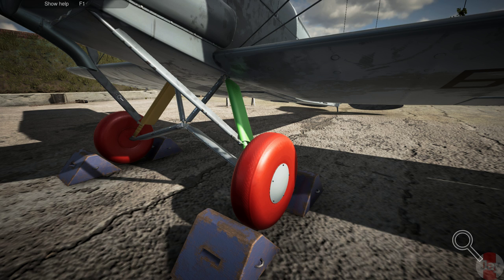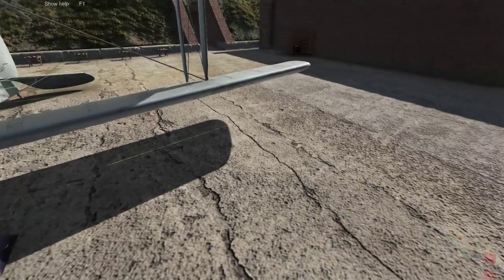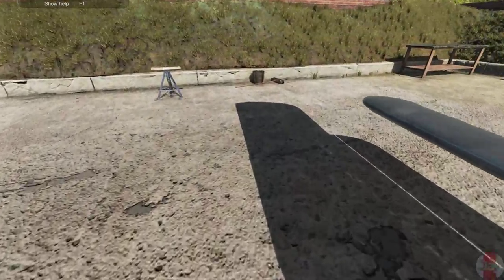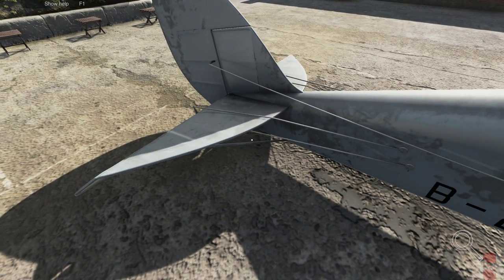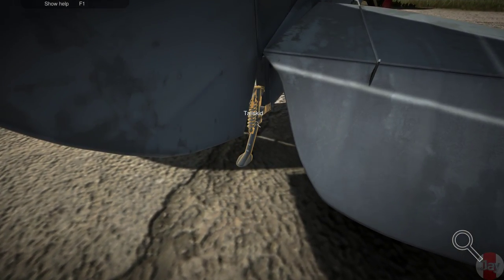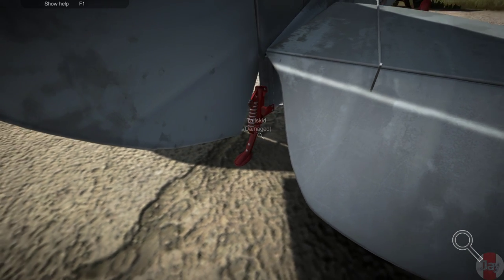The wheel is damaged — for real. Let's check if we can fix this one. There's nothing in this compartment. Let's check that out — that is damaged too: the tailskid. Dang it.